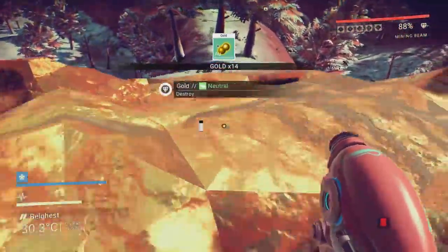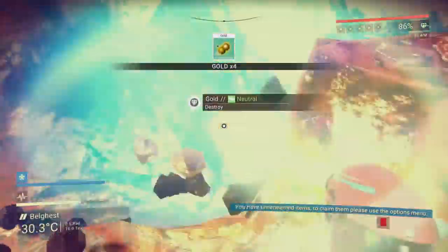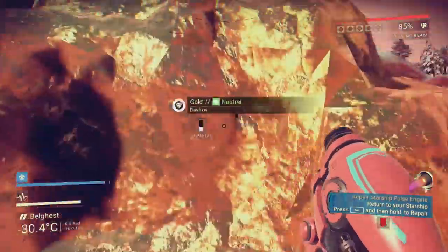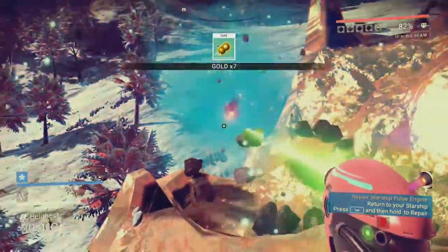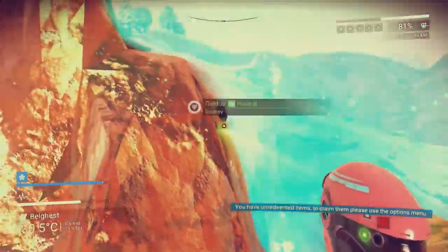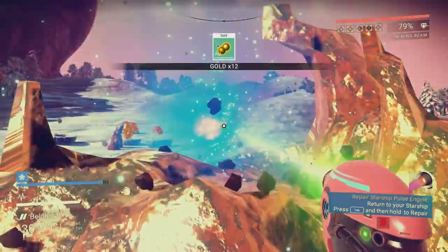Why does the mining beam seem to work faster when you're looking down? That's strange. That's a lot of gold. I didn't think it was that much, but actually it was a huge giant fucking nugget on the side of a goddamn hill. But damn, this vein goes on for miles, son. Miles.